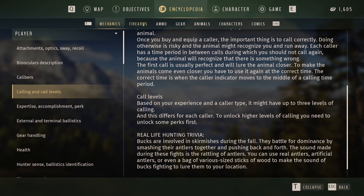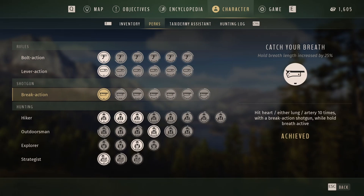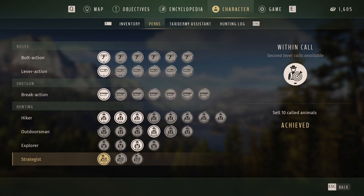There are two perks you need to unlock. I've now got the first one — you need to sell 10 called animals. Once I achieved that, I got the second level of calls available for callers that have two levels. The next perk requires selling 30 called animals, and then you can unlock level three.